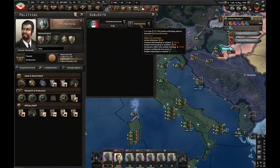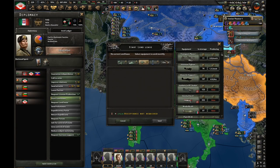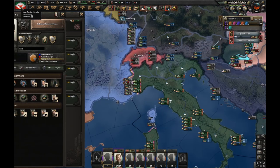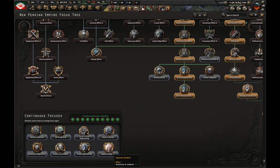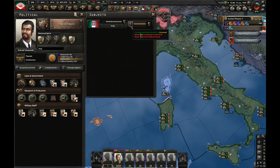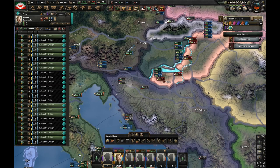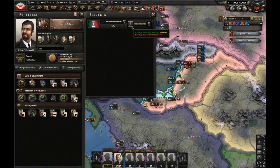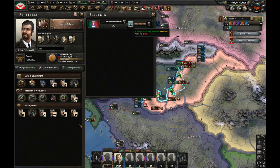Italy is only 127 autonomy points away from being annexed by me, so let's land-lease them more stuff. I finished technology sharing and now have the fifth research slot. I'm going to go for new guns and do the suppressed subjects focus. Land-lease has arrived — I need just about one more month to annex Italy. In the meantime, let's crush Hungary. And we did it — we annexed Italy.